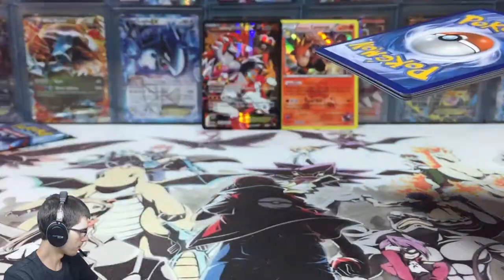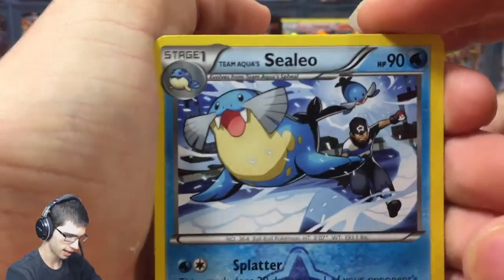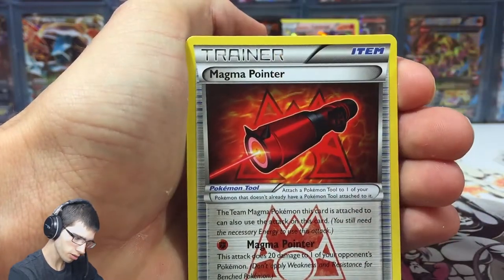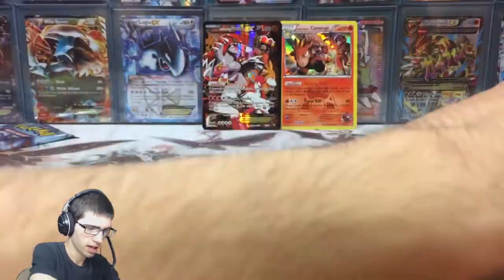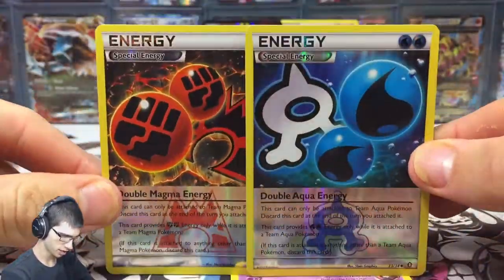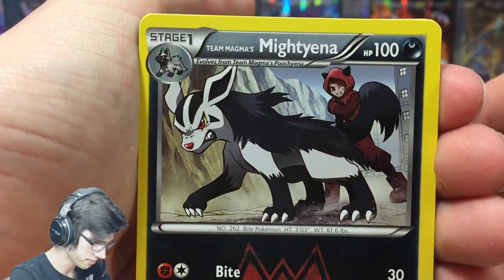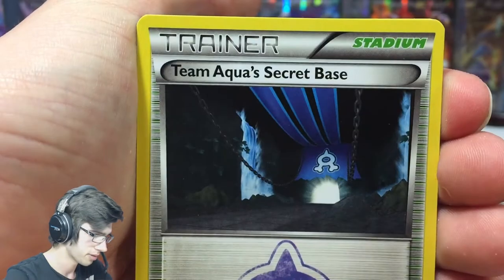We've got a Team Magma's Groudon with two packs to go — they just keep coming, these full art EX cards. I wonder if we can get the double. We got Gardevoir, Aggron — that's probably the less fierce art in the set, the Aggron is just having a ball. Double Aqua Energy, we've got a Magma Pointer — I don't think I've seen that too often. Then we got the Double Magma Energy. I think I've pulled both reverse energies in the same blister again — the Mightyena with a Celio Aqua Diffuser. Team Aqua Secret Base and a Double Aqua Energy.